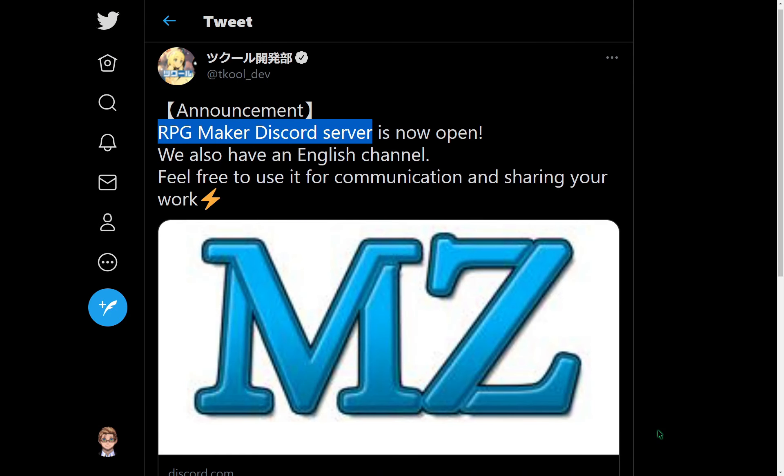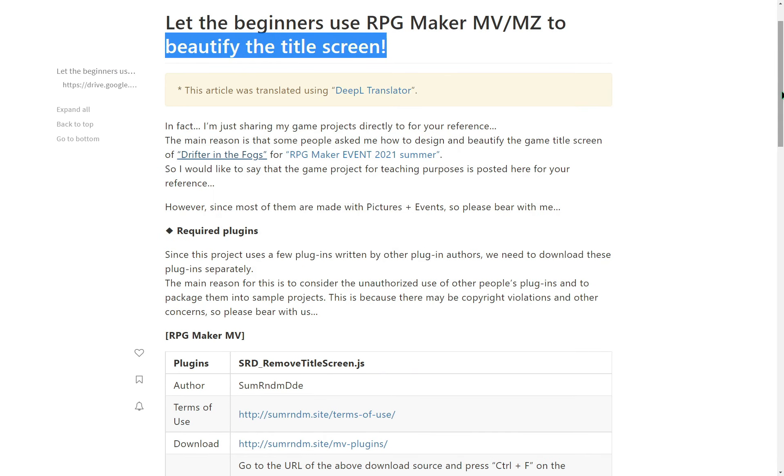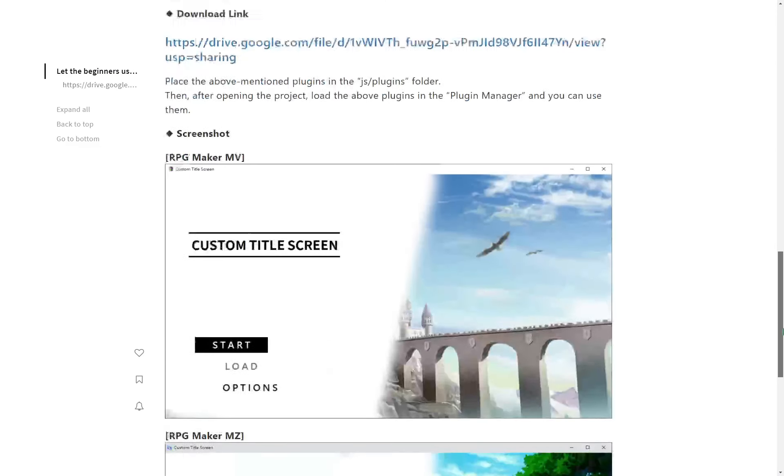Gotcha Gotcha Games, the developers of the RPG Maker engine, have launched an official Discord server for RPG Maker. You can join in, share about your project, and report bugs in MZ.